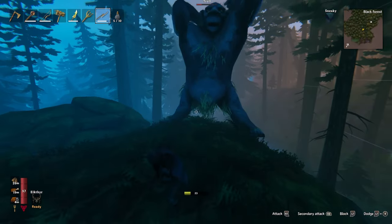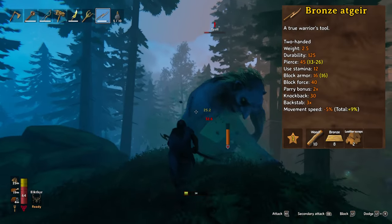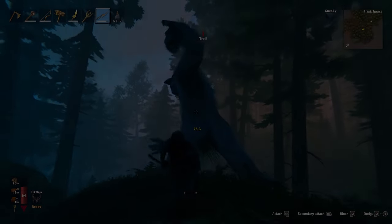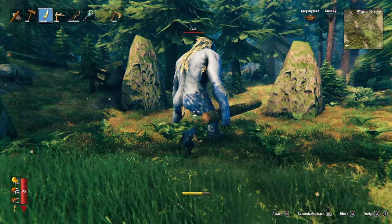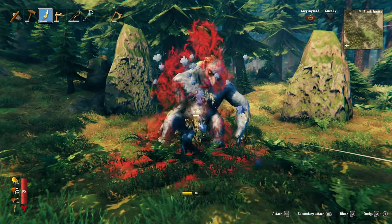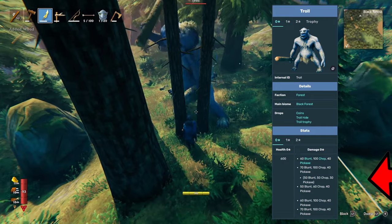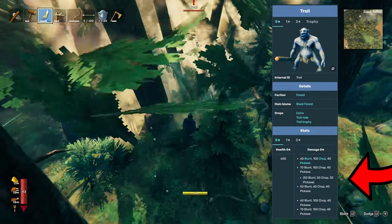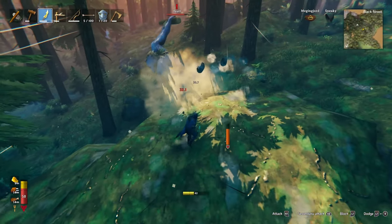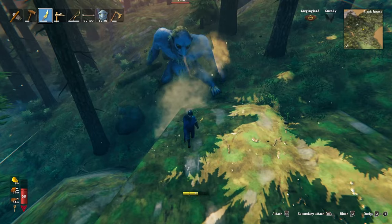I'll tell you how to get this weapon later. Then you finish the troll with the bronze atgeir. This weapon is unique because its secondary attack stuns the troll, then you can poke it to death while it's staggered for extra damage. Once you level up your sneak and knife skill to somewhere between about 10 and 20 you'll be able to two-shot trolls with the abyssal razor. Troll attacks do chop and pickaxe damage meaning their attacks can chop down trees or mine ore for you. The best tactic is to lead the troll over to the resource you want to mine, then run right as he winds up his attack, then rinse and repeat.